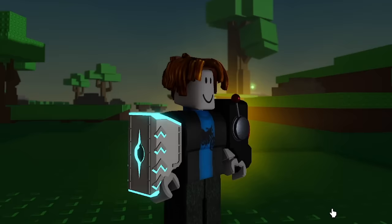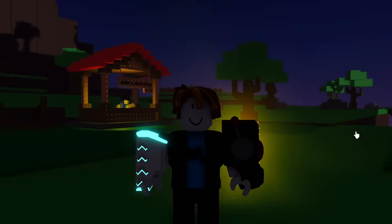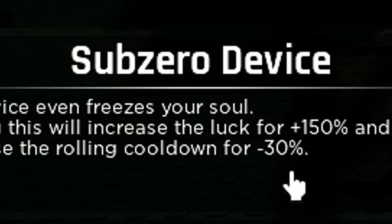Welcome back everybody. So after the last episode we do now have the windstorm device and we're currently on 575,000 rolls. Our next objective for today will be to upgrade to the next glove which is the Sub-Zero device. If we scroll down we've got Sub-Zero device — this will give us an extra 150% luck and a minus 30% rolling cooldown.